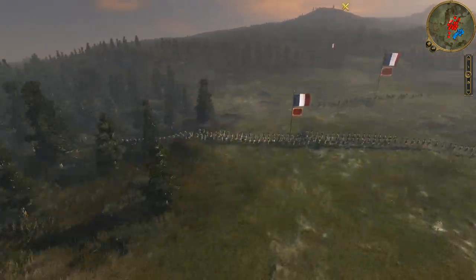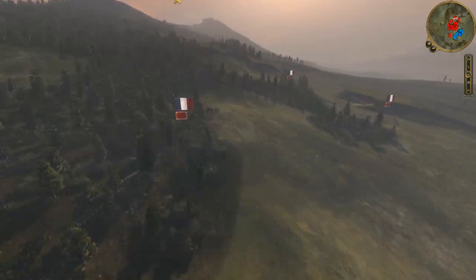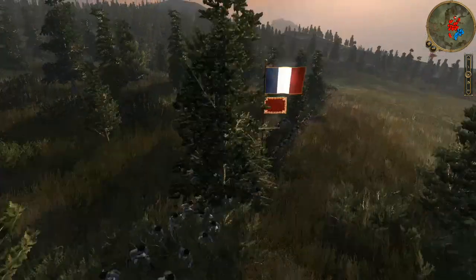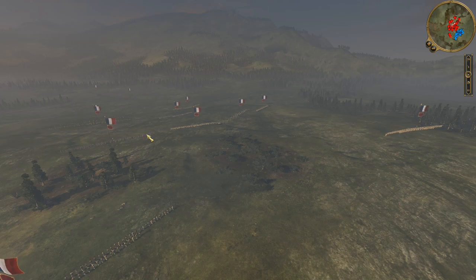I have some Infanterie Vieux back here, which are some really cool elite units. And then in the back, I have Maison du Roi — basically the king's household troops. Keeping well out of artillery range, I have a carabinier force. And basically everything is now pushing up.